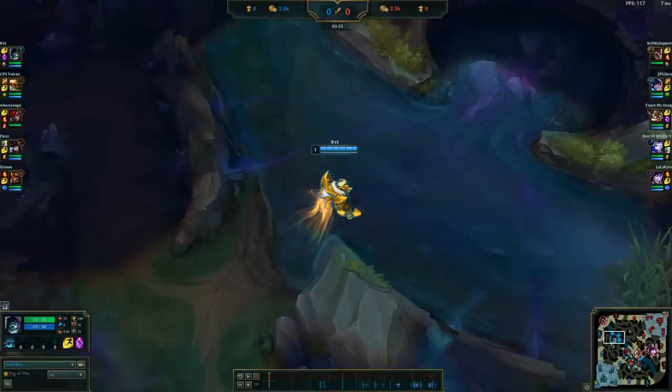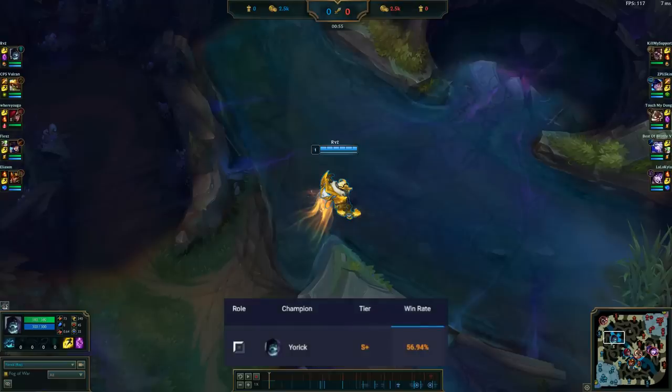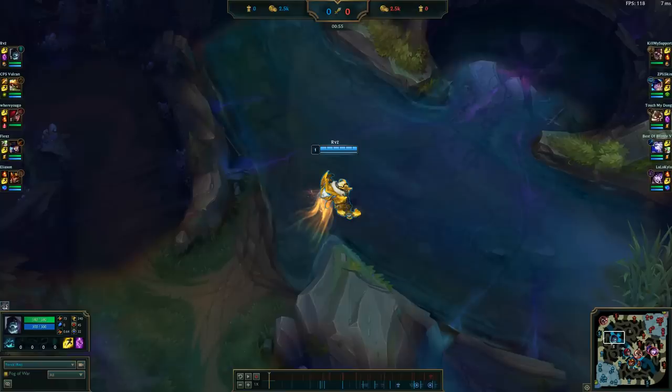Hey, what is going on guys, I've been at Stealth here and in today's video we're going to be doing a little guide video on Yorick. So right now this account that I'm playing on is sitting unranked, but the elo that I'm playing in is around silver and gold. So far I'm 18 and 2 on this account. Yorick is sitting at the highest win rate for any low elo champion overall right now, so if there is one champion you should be looking to play to climb out of low elo, it's definitely Yorick.